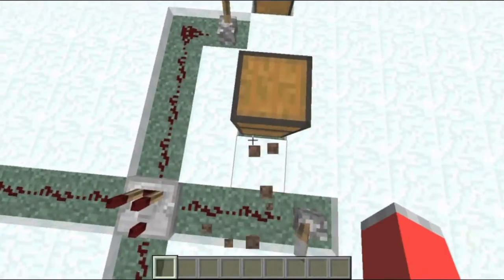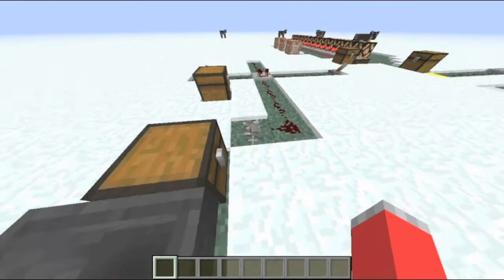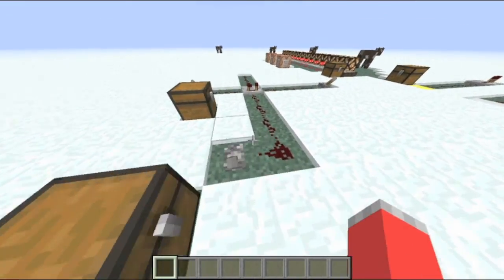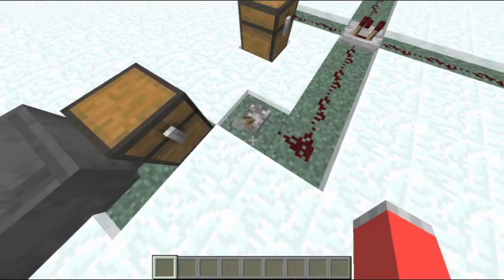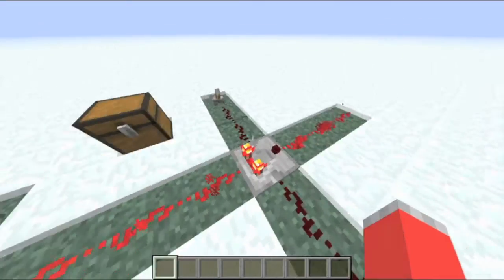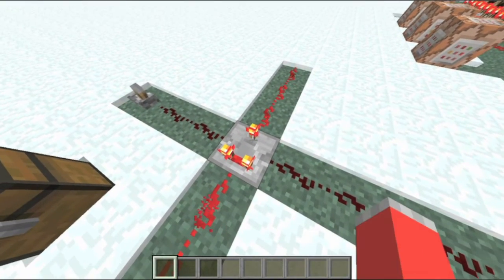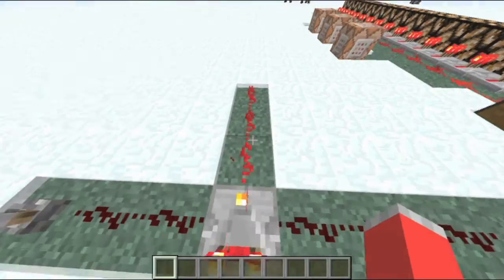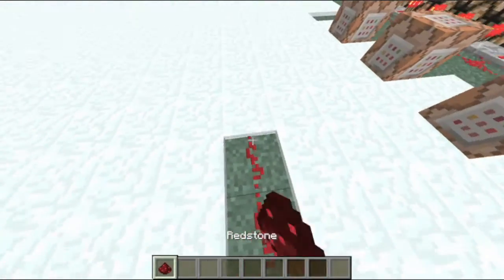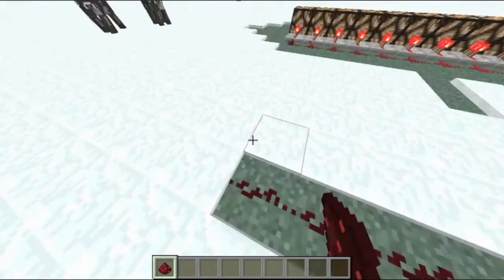These are the redstone comparators. What it does is it compares the redstone circuits from which way it comes from and sees which is stronger. But it's not working the way it should. Like if I made this redstone current go a little bit further until it's not even able to work.